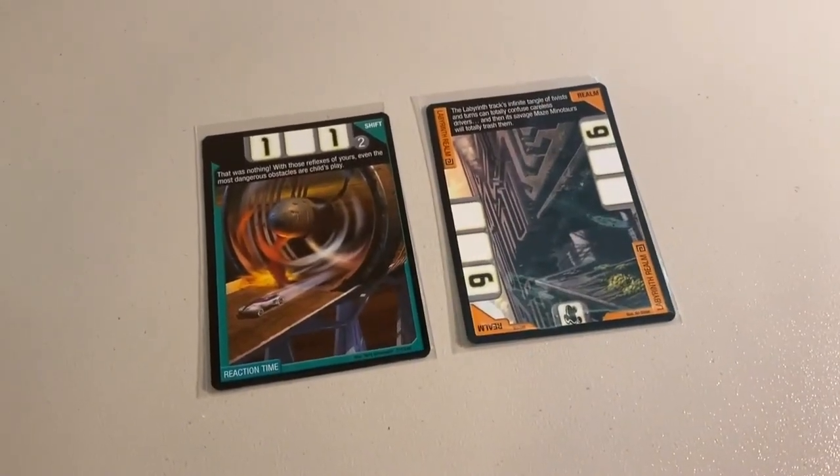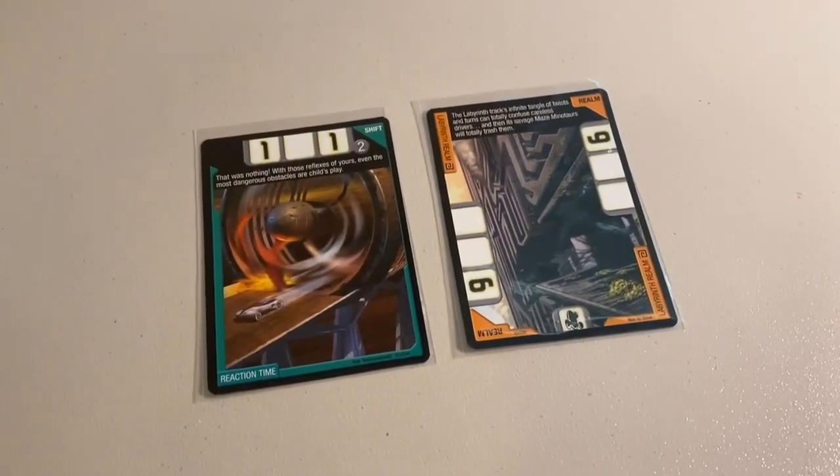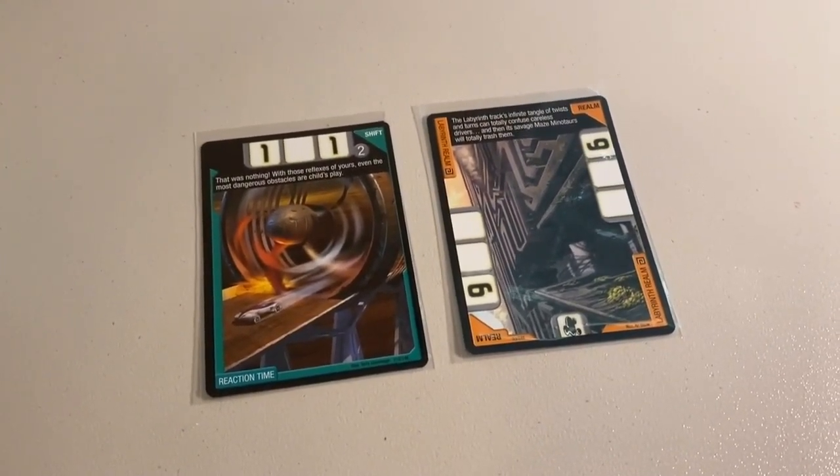Next up, we sold two near-mint cards: Reaction Time and the Labyrinth Realm. I only have a handful — three or four copies — left, so if you're missing it don't hesitate. Total on this order was $12 even to a new buyer.